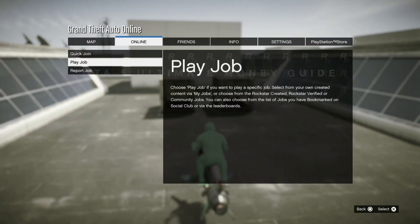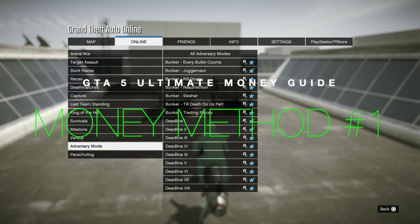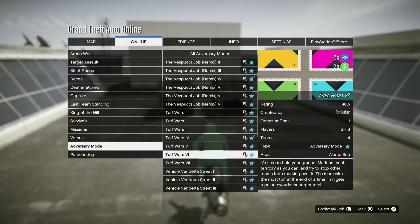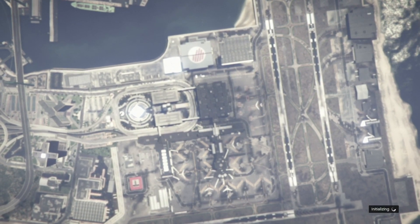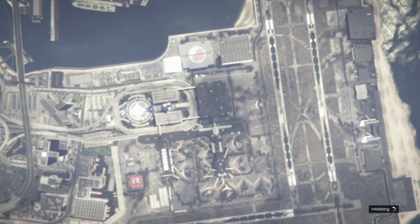For this money-making method, you're going to go to your Options Online, Play Job, Rockstar Created, Adversary Mode, and scroll from the bottom up. Turf Wars are going to be double money and double RP for the week. It's super easy. We're going to go over the best settings and how to actually play the game to make a lot of money super quick.